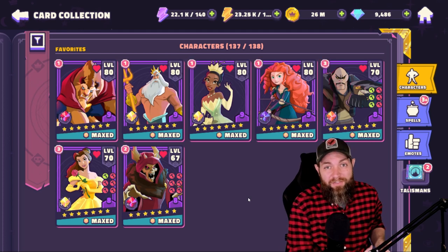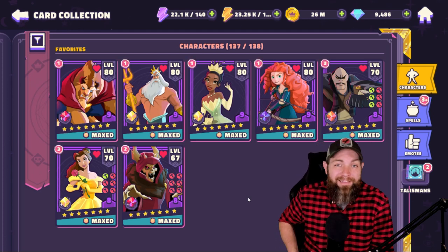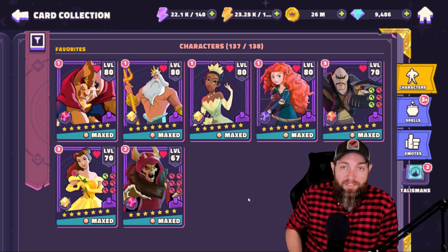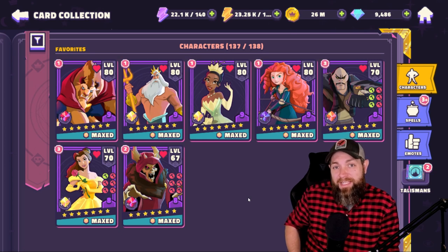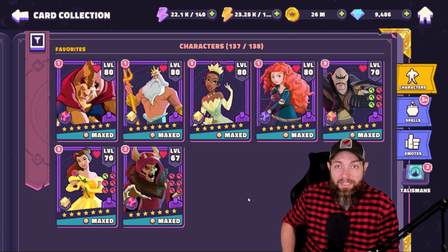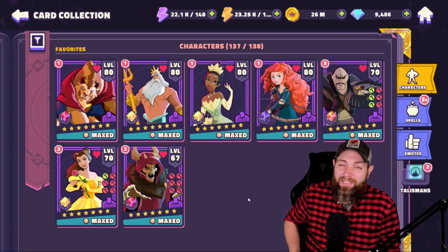Once you have Tiana — and I know she's a leaderboard character you may not have yet — she is very good for this team. She can also put out a summon just like Horn King, which is useful against tornado. More importantly, Tiana protects the whole team with the gumbo pot and its ongoing protects. She can also cleanse the whole team, really keeping you fighting throughout the battle.